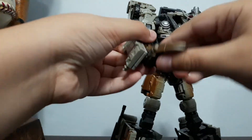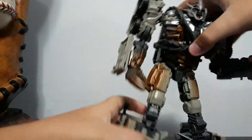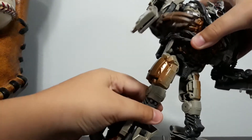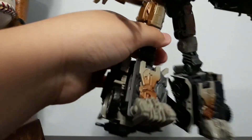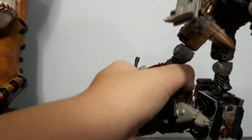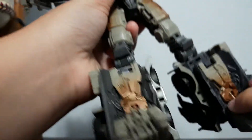The end piece is just one piece of rubbery plastic. For the legs, they can kick forward. It's a ratchet joint — it moves all the way back, about 90 degrees back and forward. The lower leg can go about 60 degrees forward and 90 degrees back. Same thing with the other leg. The toes move because of transformation, of course.